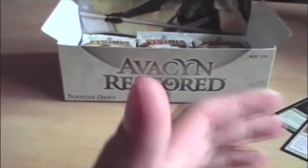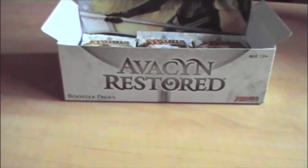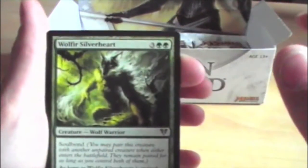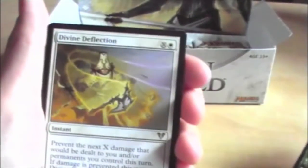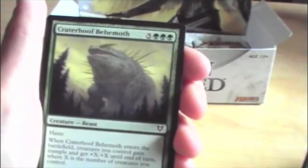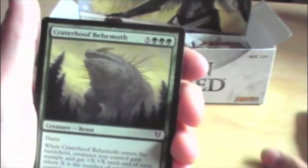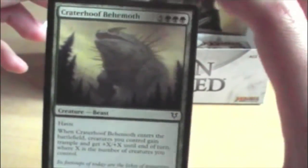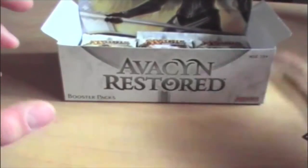Add card and a Swamp. So the usual recap here — we have Wolfir Silverheart, Divine Deflection, and a Crater Hoof Behemoth mythic: 5 generic and 3 green for a 5/5, pretty high mana cost.